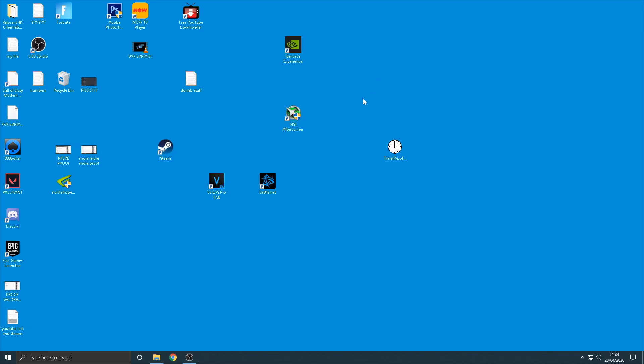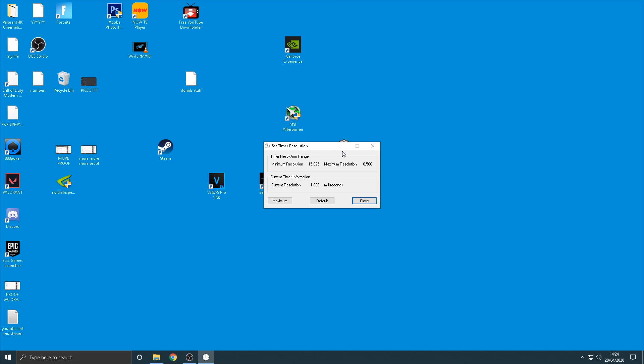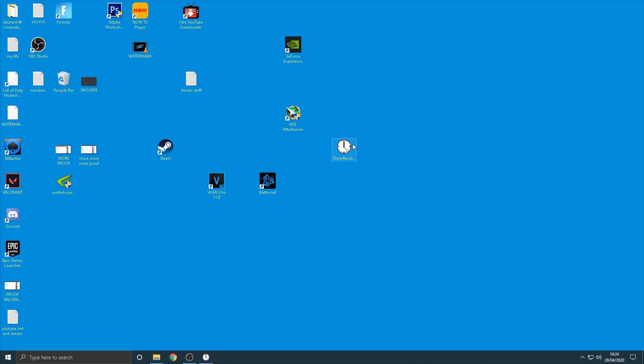Next you're going to want Timer Resolution — I'll leave a download link in the description. Once you have it downloaded, open it up, hit Maximum, and your current resolution value will drop slightly. Mine goes to 0.499 but yours could be different. Once you've done that, make sure you minimize it — do not close it, just minimize it.